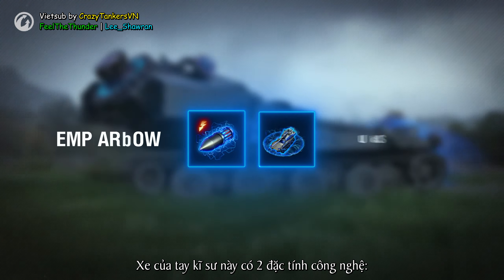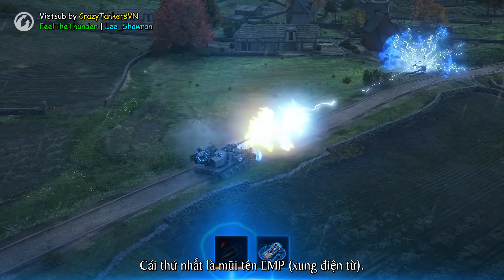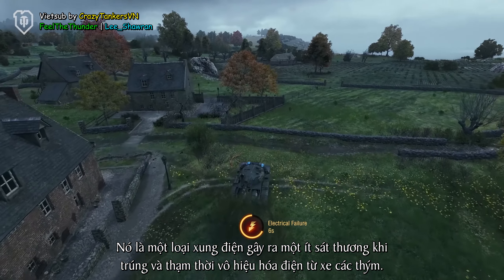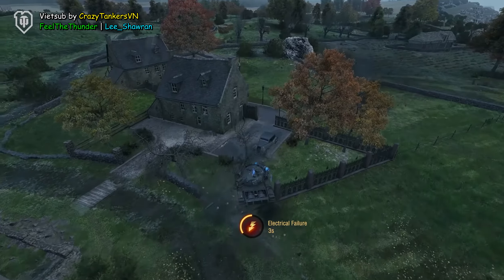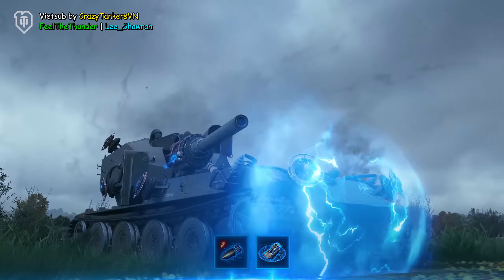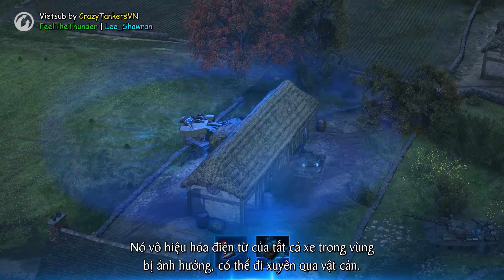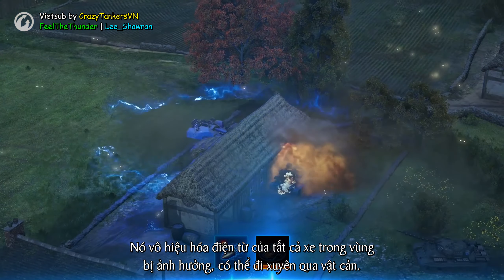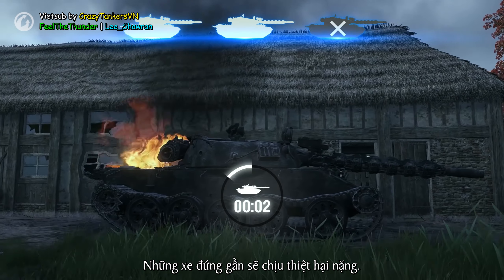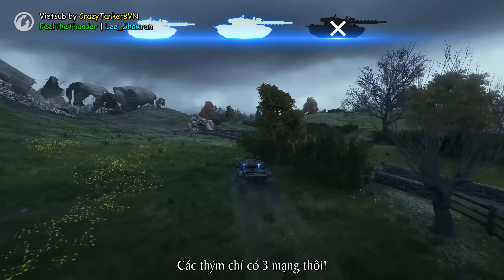The engineer's vehicle has two technological features. The first one is the EMP Arrow — a high voltage charge that deals a small amount of damage and disables your electronics when it hits you, slowing you down for some time and decreasing your vehicle's characteristics. The second ability is the EMP Burst. It disables the electronics for everyone in the impact area, can pass through obstacles, and causes significant damage to the nearest vehicles. Be careful and remember — each of you will have only three attempts.